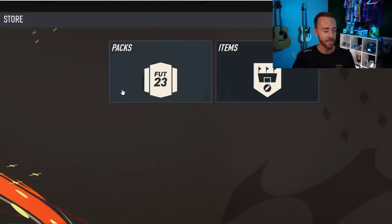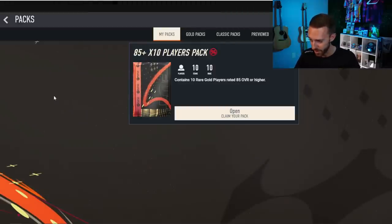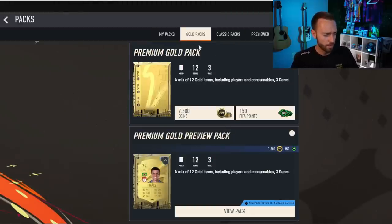The store is the biggest thing you're going to want to go to straight off the bat. What's the store without a preview pack? You're probably going to want to go in and open up your preview pack. If you get a Banze in FC24 — he's like 80-something rated with 85 pace, a cracked card for a Saudi league starter team — you're off to a great start. You may not have enough coins to buy it right away, but you'll get 24 hours if you get something good.